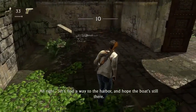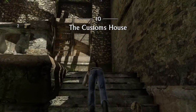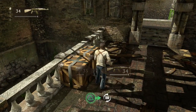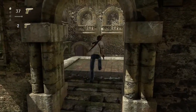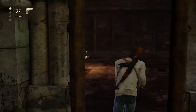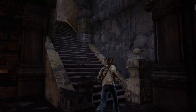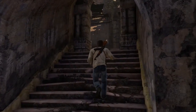Welcome back to Uncharted 1 on Brutal Difficulty. This is Chapter 10, The Customs House. This is just a quick little chapter. There's technically two, but there's really only one firefight in this entire level, and even then, all the firefights are just quick little skirmishes with only a couple enemies without too much trouble. It's a little bit of a calm before the storm before we hit the firefight that's in Chapter 11.